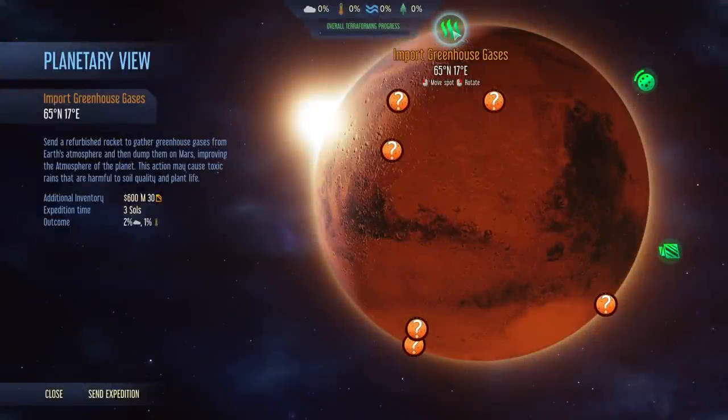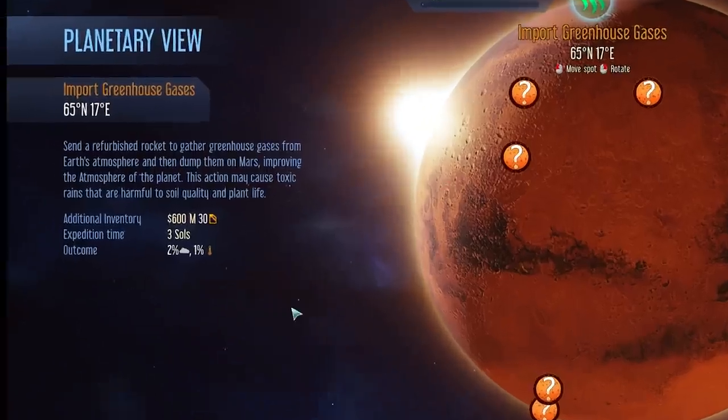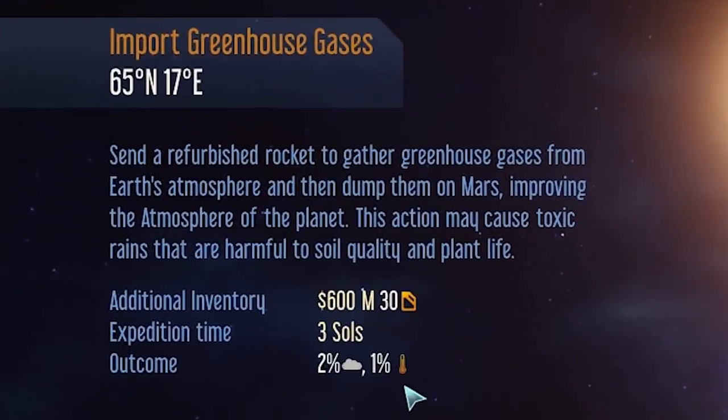First off, we've got Import Greenhouse Gases. This sends a rocket back to Earth to pick up greenhouse gases and drop them off on Mars. This increases atmosphere by 2% and temperature by 1%. You need the fuel to take it off and you need the money to pay for the gases and the transport from Earth.